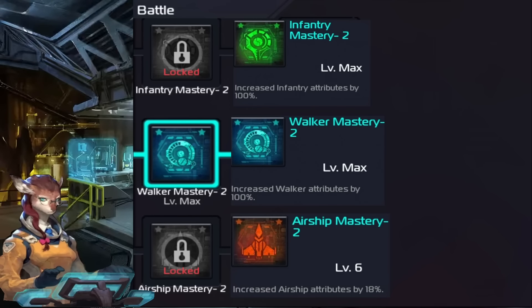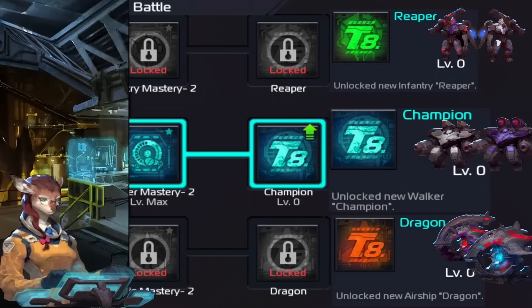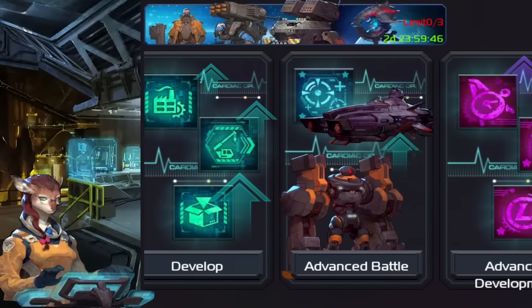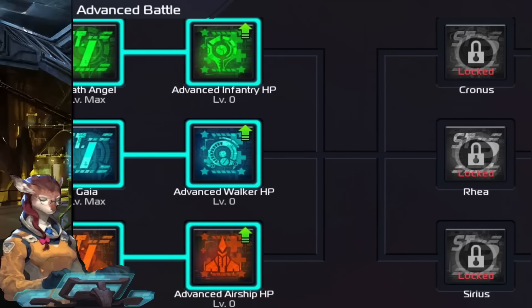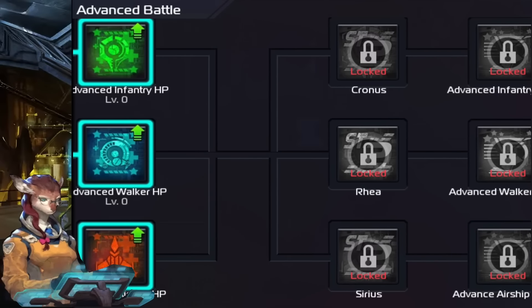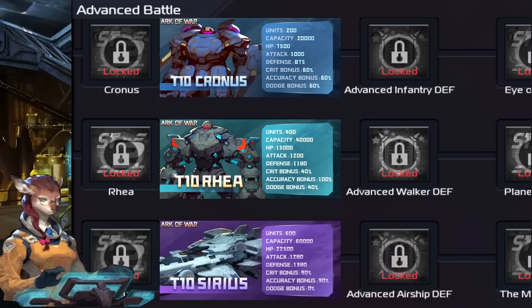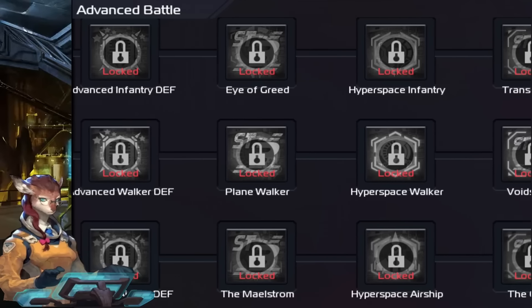All attributes are at 100. The airship one showed 18, but trust me, it's 100 for each of them when you get to level 10. Once you complete that first tab, you have the advanced tab — that's like the level 20 to 21 tab. Here everybody gets more increased accuracy. You have to do all three to get to the next one, unlock all the HP, and then you get to tier 10 — boy, that's a good feeling.